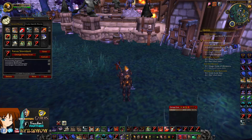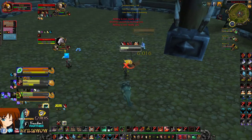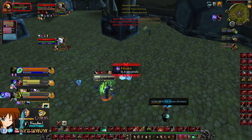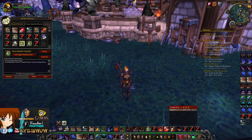Next is my Focus Storm Bolt macro, which cancels Hand of Protection and Bladestorm and Focus Storm Bolts your current focus target. Example: I Focus Storm Bolt the Druid, continue damage on the hunter, effectively CC-ing and allowing us to get damage on the target. It's an effective way to get good damage while keeping your current target at the same time.